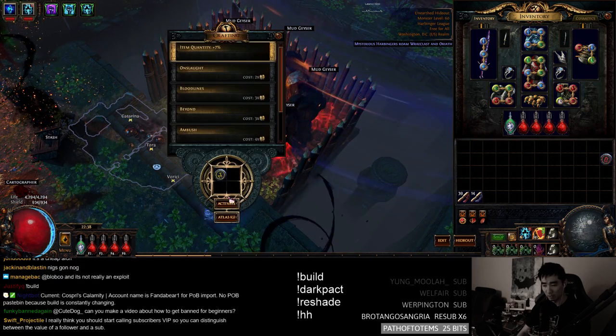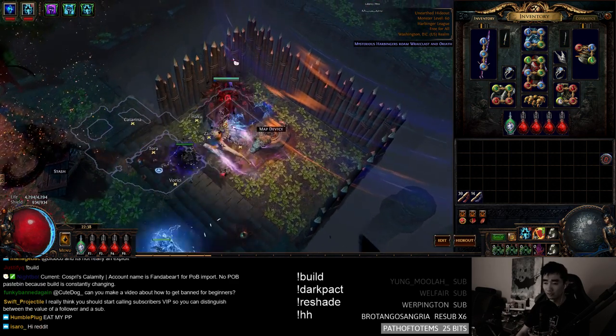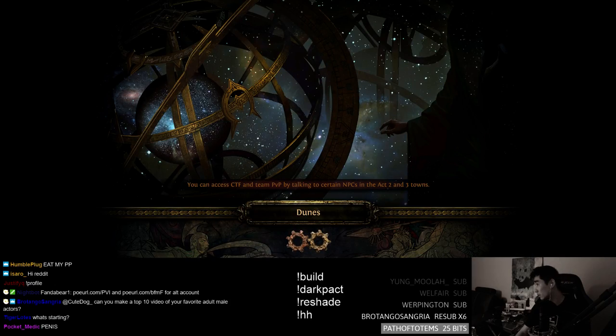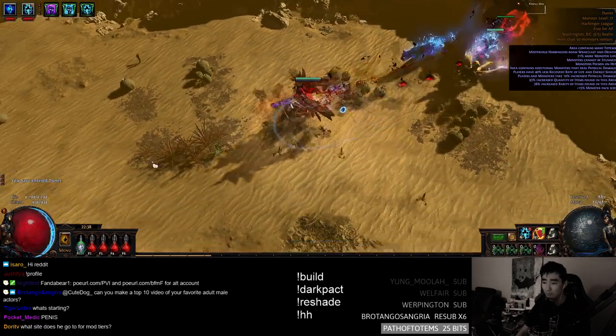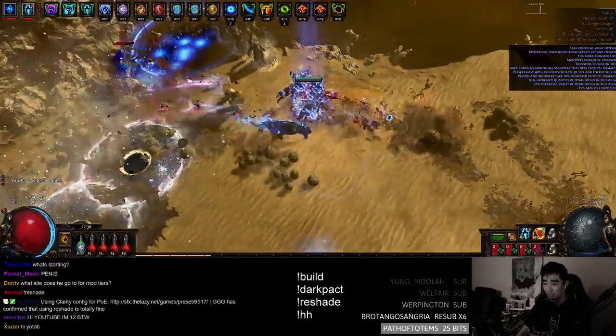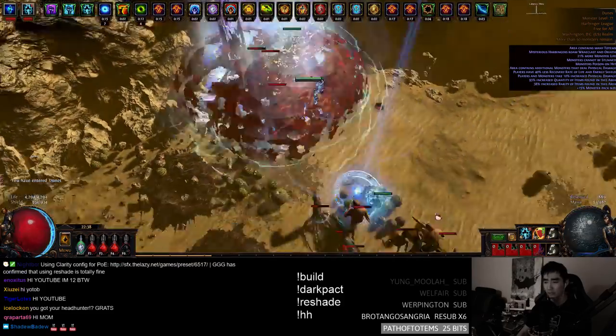As always, you shouldn't really commit to a guide or listen to a video unless it suits your playstyle and you like the way that it looks. So here's the Shaped Dunes, and I'll even show you guys the bad boss clearing. The build is an auto-bomber using a Cospries — changed some stuff up. Most of the videos you'll see are using an Aberas or some kind of walking build.